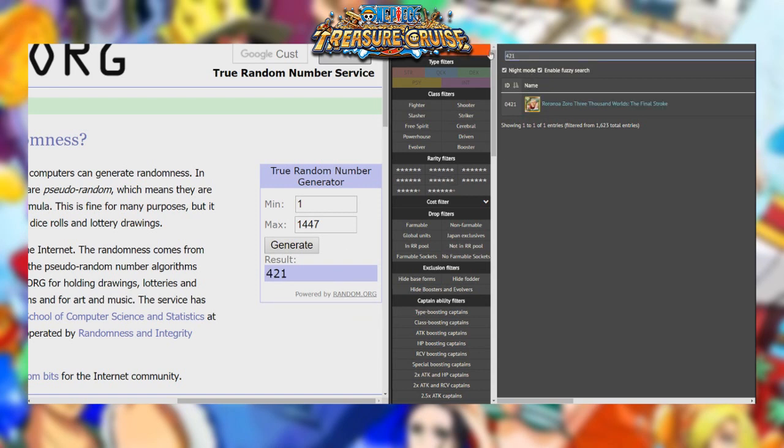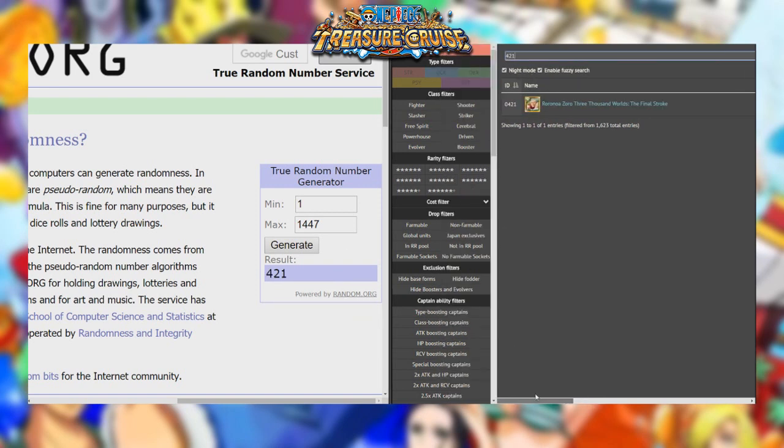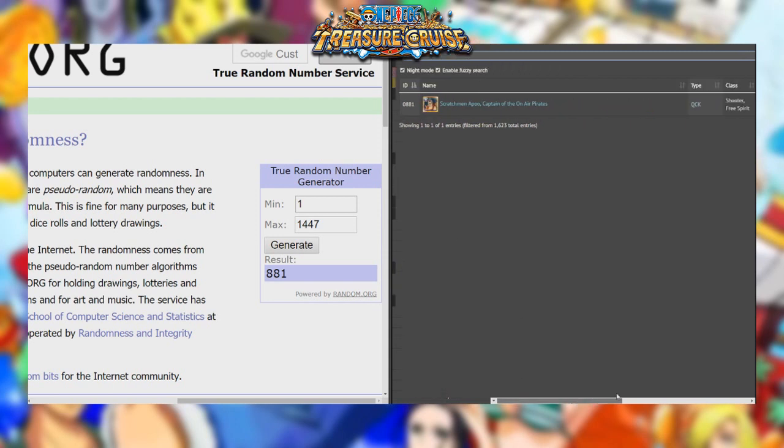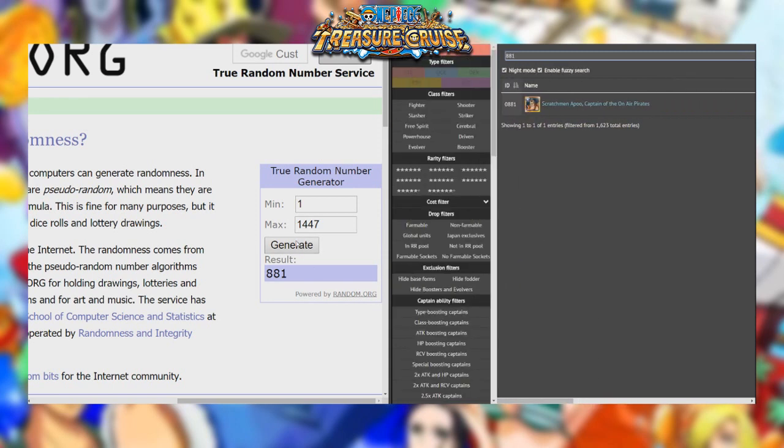421 — we can't grab him because we already have another Zoro. 881 is going to be Scratchman Appu, who is a shooter, so we can't bring him. 109 is going to be a Black Treasure Turtle — do not have that. 937 — we actually cannot bring this Luffy because he's a fighter character.